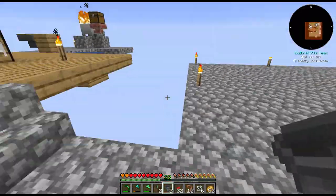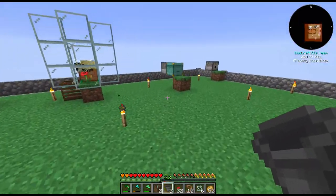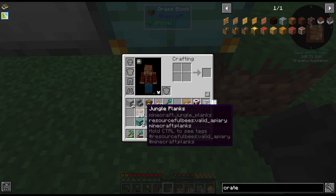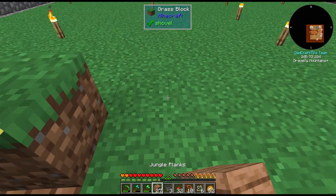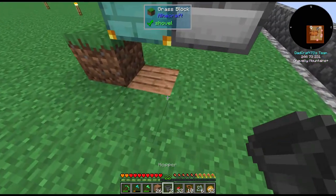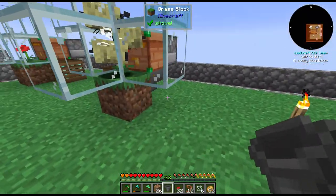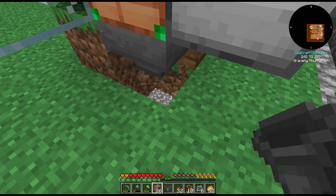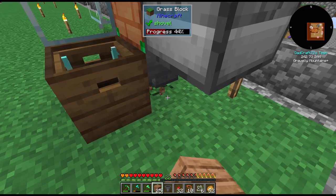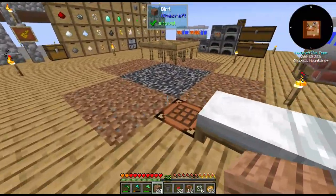We've got a couple hoppers — three actually, we'll take it. Now I need to figure out how these new hives are going to work. We'll bust a hole here, put a hopper in temporarily, do the same thing on the other side, point the hopper straight down, and then go underneath. We'll pre-mark these so we can convert everything to the same format. All our processing of these hives will happen underneath — that makes the most sense.